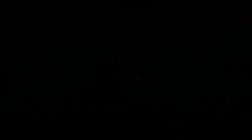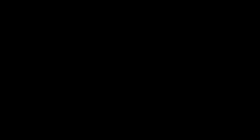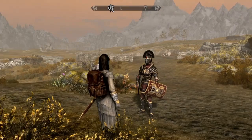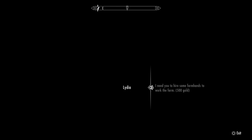We've got to hire a steward for the plantation. I'm picking up Lydia — she should be my steward. Now that we're here at the farm, talk to Lydia, who has magically changed armor since I had her as a follower before. Say 'I'm looking for a steward for my plantation, are you interested?' She replies: 'I'd be honored to be your steward — you've built a fine steadying here.'